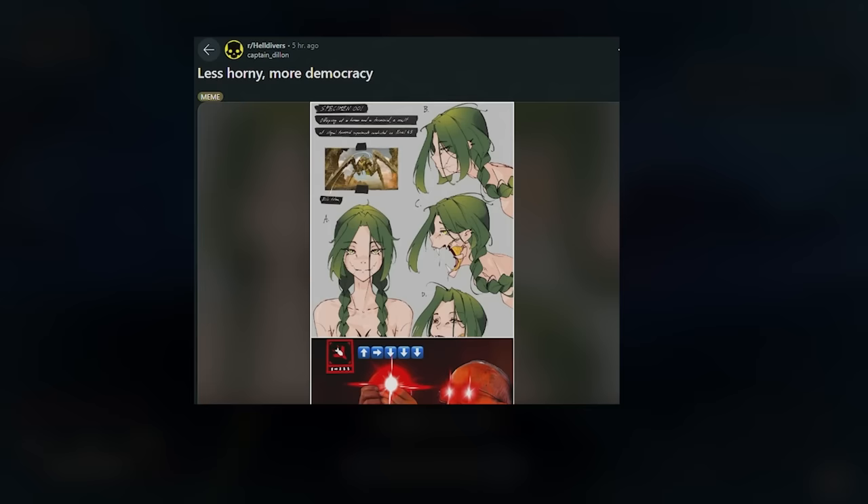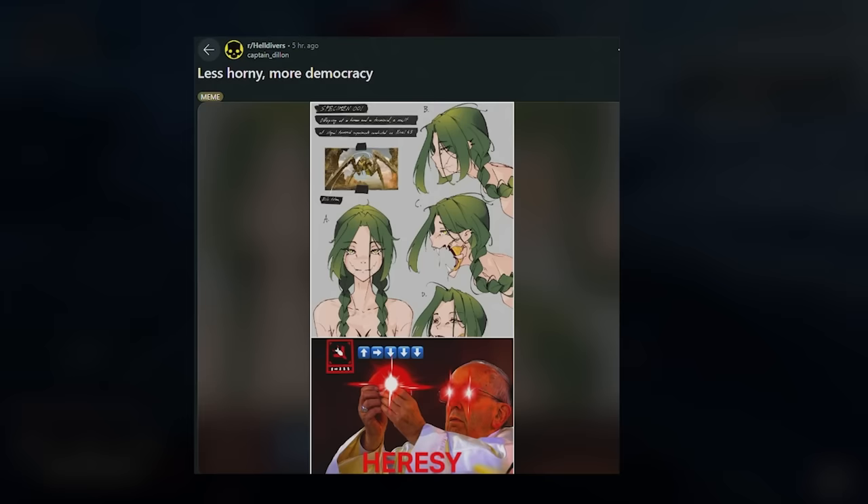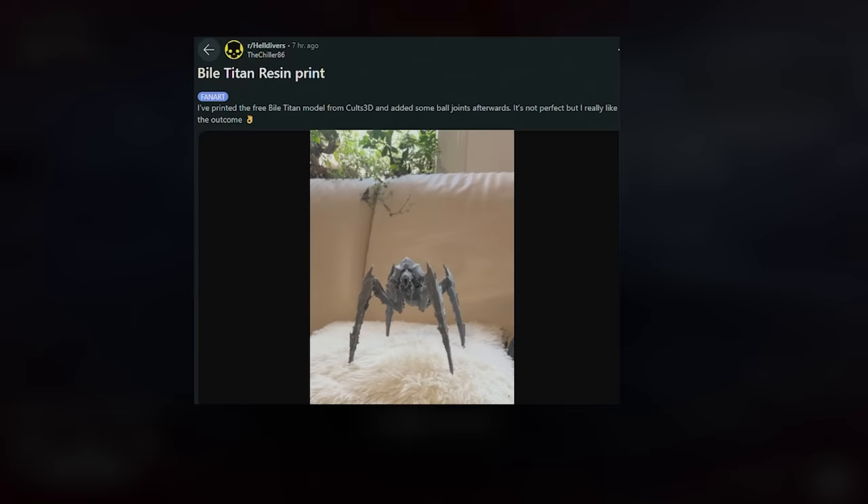Someone has actually made an original character based on the bile titan in Helldivers, and it actually looks pretty cool — the original design has, let's say, a lot going on. And someone has also made a meme saying 'heresy — 500 kg bomb' referencing it.